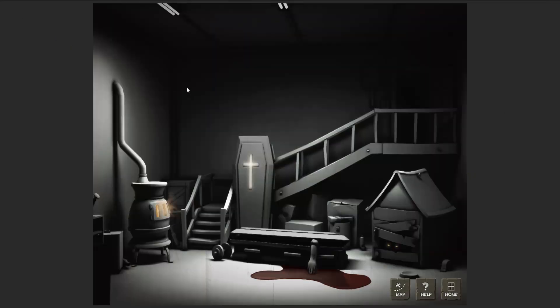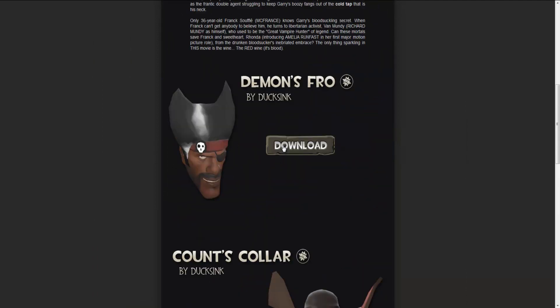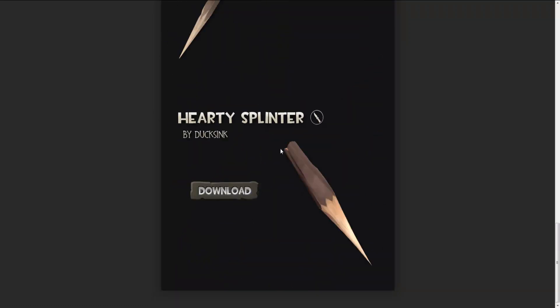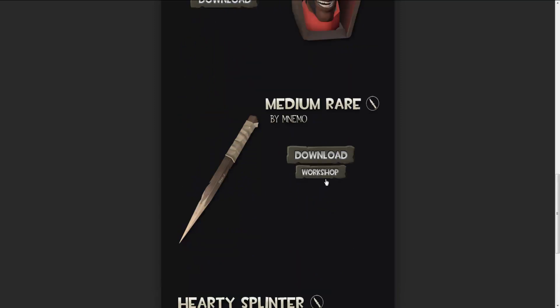Let's go back. Let's have a look at the coffin on the ground. This is some — a little set going on there, vampire. Got a couple of weapons for the spy here, couple of daggers that look like stakes. Let's go back.